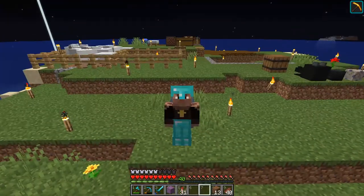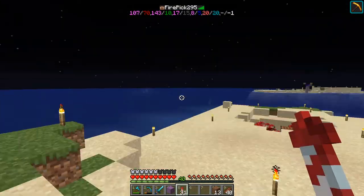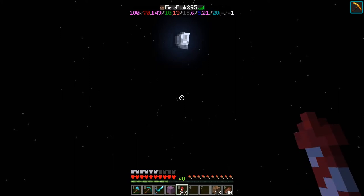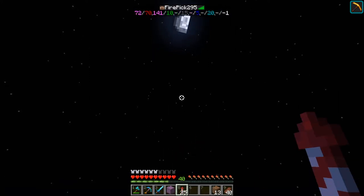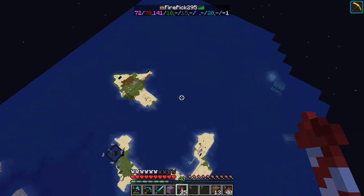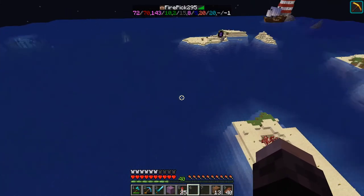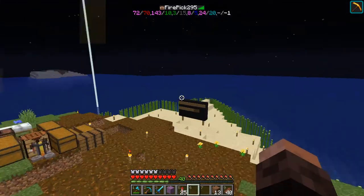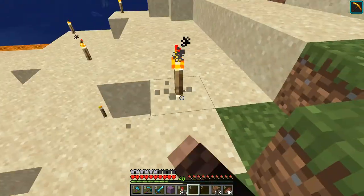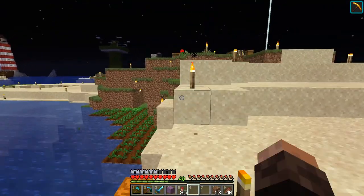I'm back at my base. And if we look at the mobcap, we can see that it's pretty high — but that's because all the mobs haven't despawned yet. So if we just fly up into the air, we should see that number getting smaller, until it reaches 72, because I also have a zombie villager down in my villager trading hall from the beginning of the video. And now nothing should spawn. And I can finally, finally remove all of these ugly torches. I hate torches — you have to spam them all over the place just to keep mobs from spawning, but now? Now that mobs don't spawn? No need for torches.